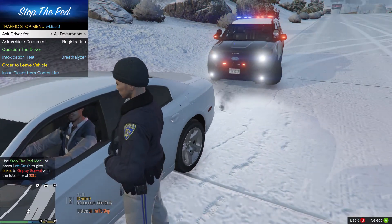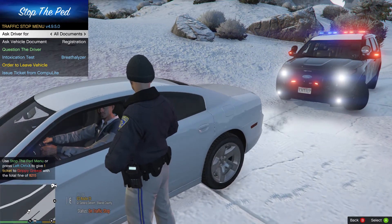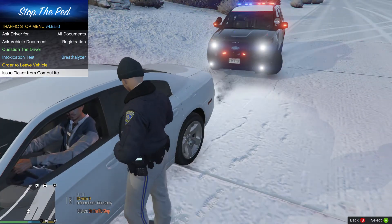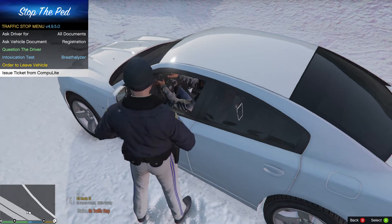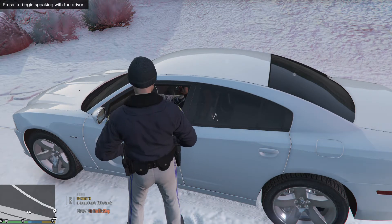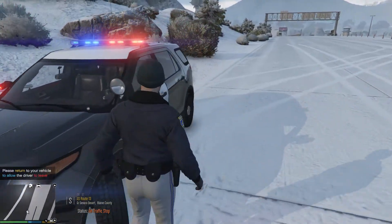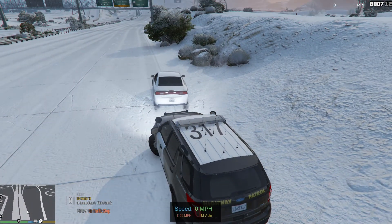All right sir, today you're going to be receiving a citation for speeding in unsafe conditions. I'm not going to get you on anything over. If you can go ahead and sign on the bottom of the citation — it's not an admission of guilt, it just says that you agreed to take care of it in court. Here's your copy along with your information back, and you have a good day. All right, first traffic stop of the day, and off he goes.